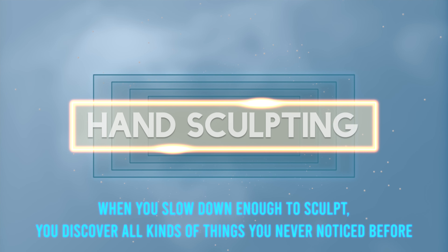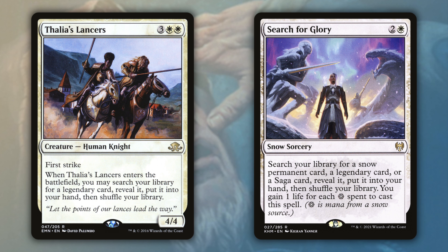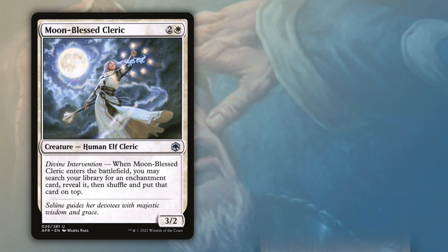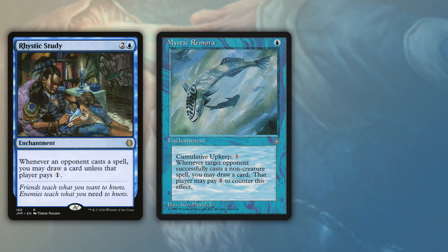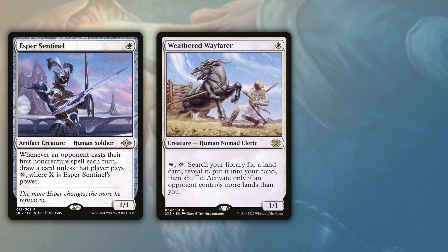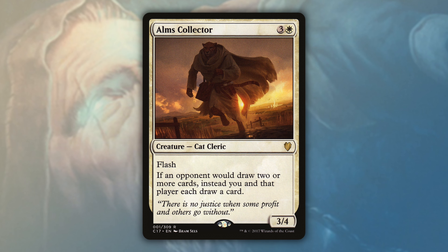I've started to group card draw, tutors, and whatnot into a more generalized term I'm testing: hand sculpting. We start with Thalia's Lancers and Search for Glory, who both function as spot tutoring. I specifically like getting a Venser the Sojourner with Thalia's Lancers, then blinking the Lancers to get another legendary card and keeping that tutor train going. Moonblessed Cleric and Enlightened Tutor both give you better access to the many powerful enchantments in this deck — among those being Rhystic Study, Mystic Remora, and Teferi's Ageless Insight, all very powerful card draw. Esper Sentinel, Weathered Wayfarer, and Archivist of Osgir are all cheap creatures with advantage built in that you can get out early and still leave reactive mana up. Alms Collector is there because we are the ones who want to be doing the drawing, not our opponents.